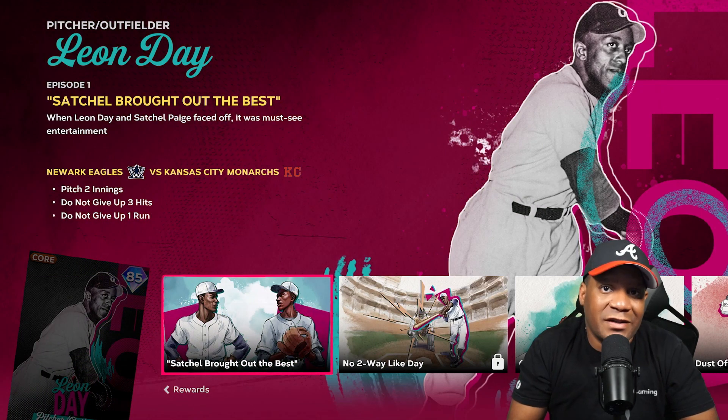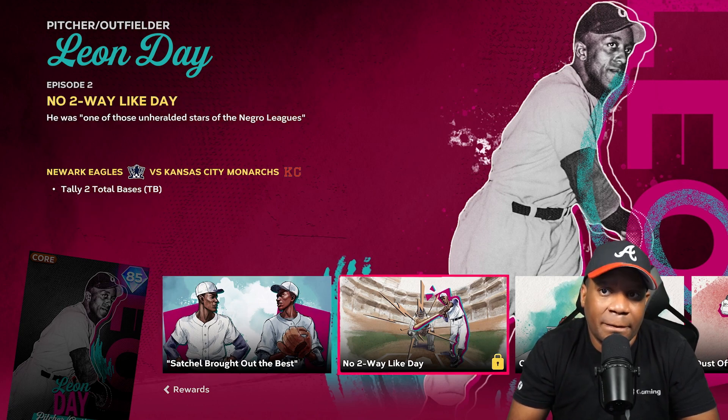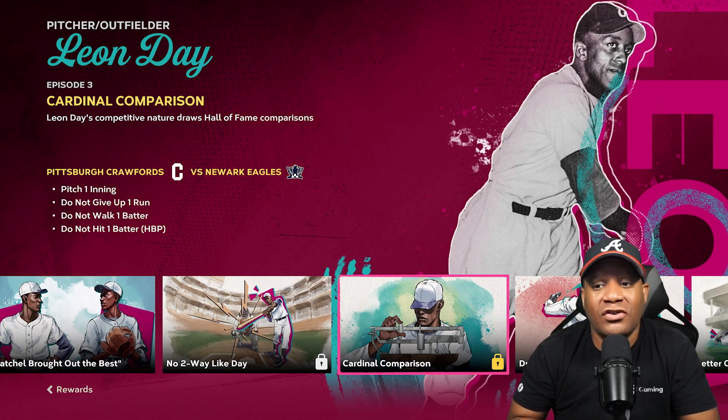The last card added to the Negro Leagues storyline update part two was Leon Day, another pitcher and outfielder. There are seven episodes to unlock him. The first episode, you got to pitch two innings, do not give up three hits, and do not give up one run. Episode two, tally two total bases. Episode three, pitch one inning, do not give up one run, do not walk a batter, and do not hit a batter.